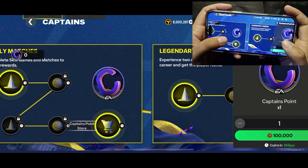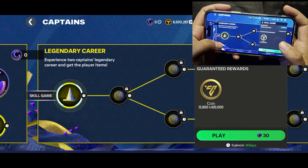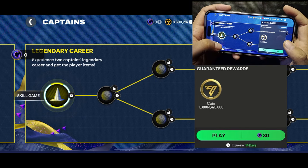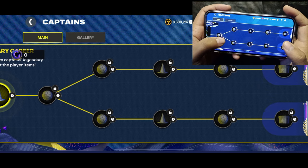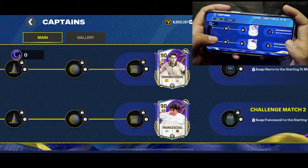There is a coin offer to get extra captains points, so if you fall short you can spend some coins to get captains points. Then you can redeem your points in the legendary career path to get the rewards. On completing the whole path, you'll get icons Hierro and Francis Goalie.